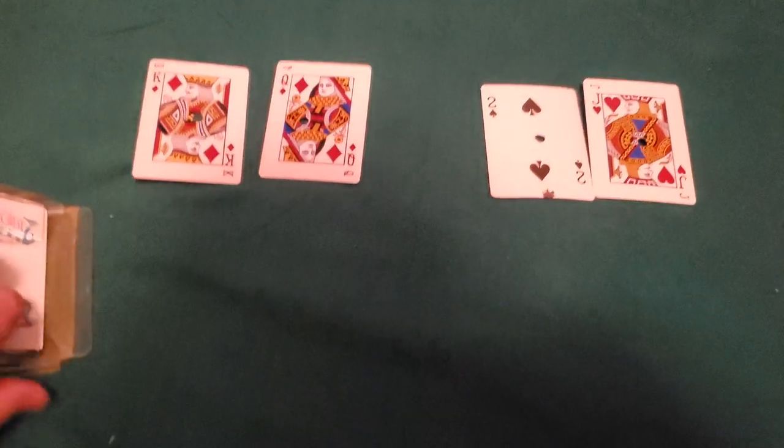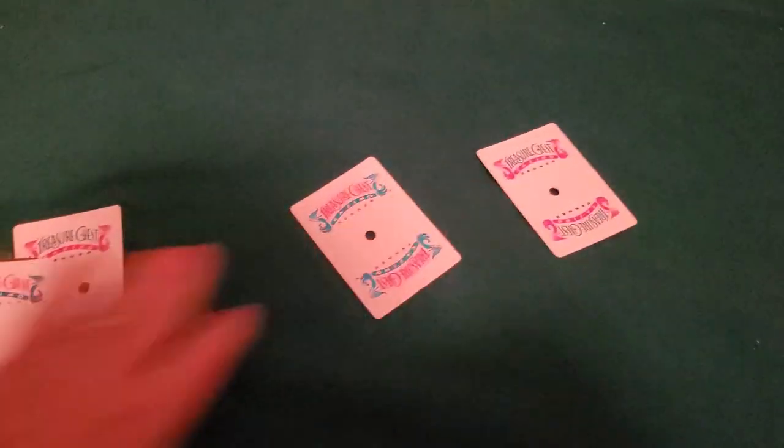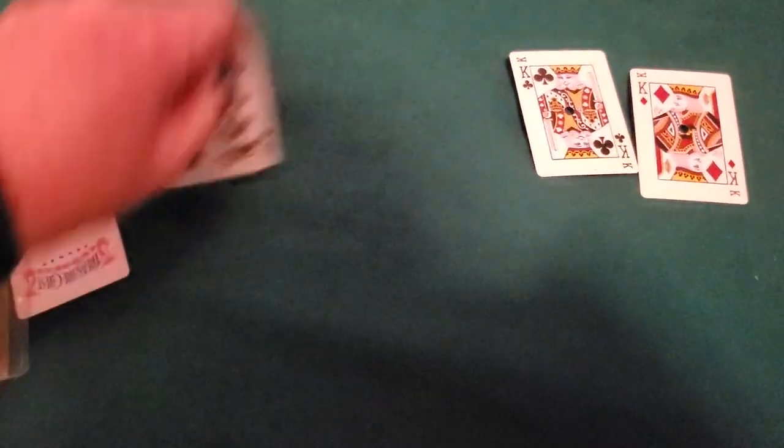Player shows two, banker has nothing — two-card draw. Player increases to eight. Oh, tie hand — so close, it was almost a Panda bet again, the player almost won with eight. Next hand: player nothing, a lot of face cards — banker wins natural eight.